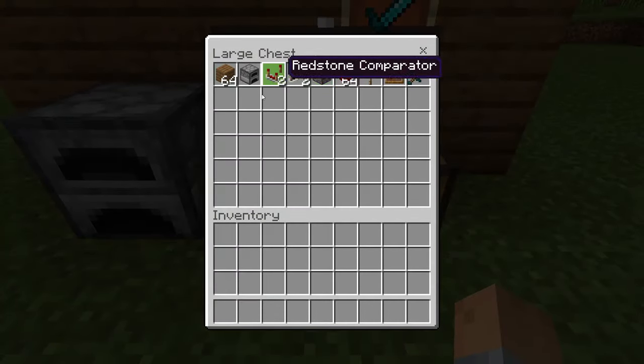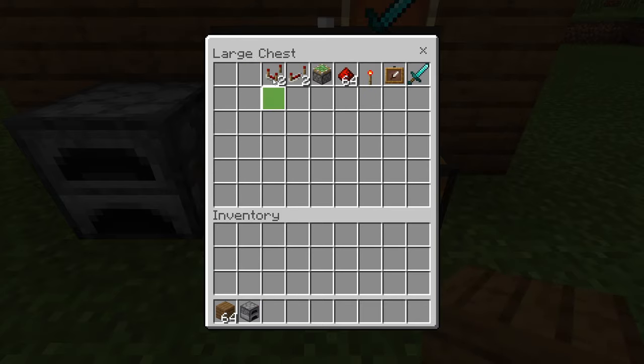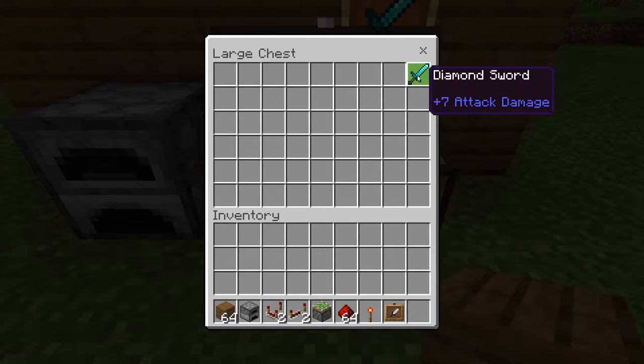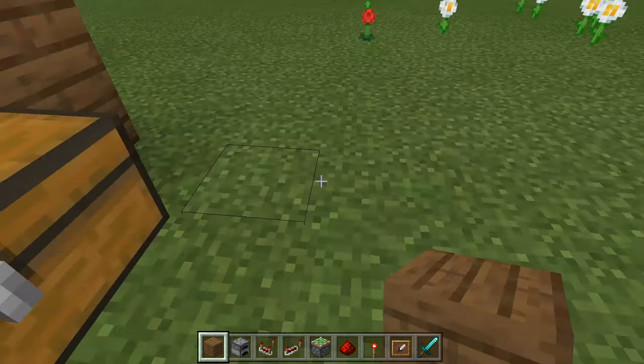In this chest we have what we need to get started: a block of your choice, a furnace, two redstone comparators, two redstone repeaters, one sticky piston, redstone dust, a redstone torch, an item frame, and an item of your choice to put inside the item frame.